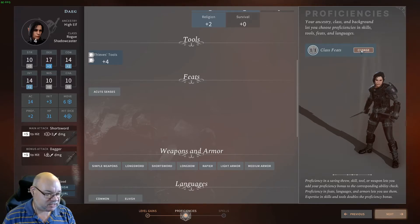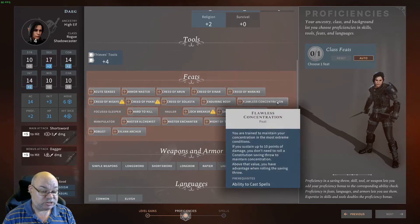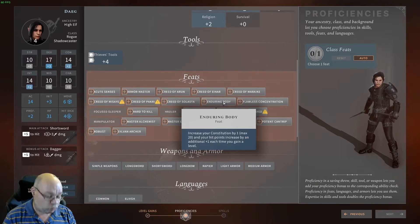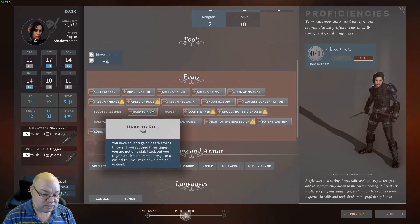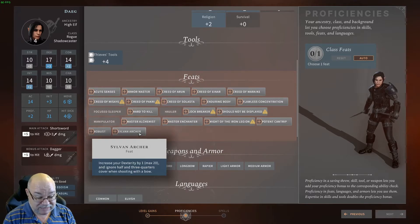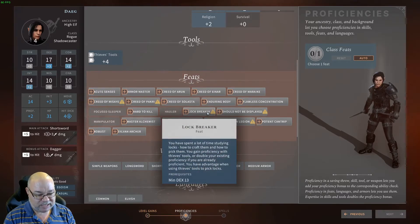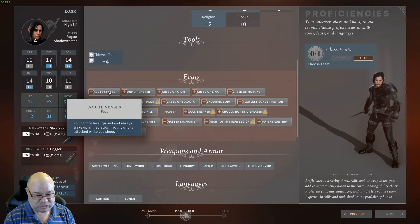There are a couple of other feats that could be useful. Potent Cantrip will mean your Shadow Dagger does half damage if they save against it, which can be useful, but you're not going to rely on that a lot for damage and none of your other cantrips benefit from it. Flawless Concentration would only really help Protection versus Evil and Good, so I wouldn't worry about that. Enduring Body gives you an extra hit point per level. Hard to Kill makes recovery potentially easier if you get down to zero hit points. Take Acute Senses — or, as I said, buff your Dex.